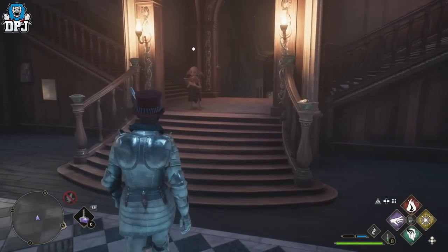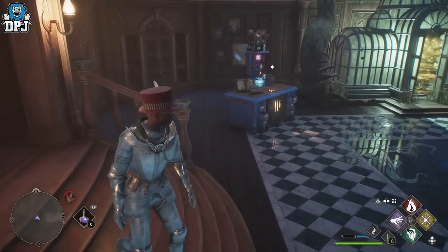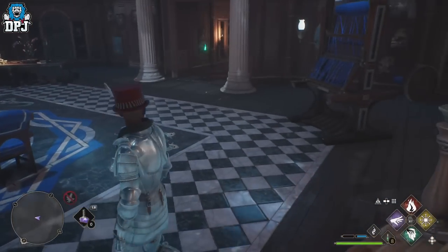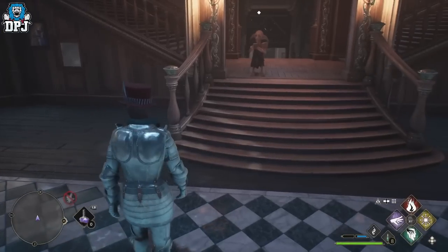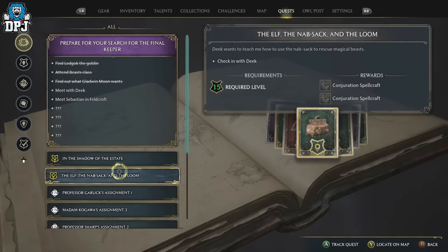You then have a quest for this character called Deke — the little legend. Deke will have a quest for you pop up somewhere down the line called 'The Elf, the Knapsack and the Loom.'